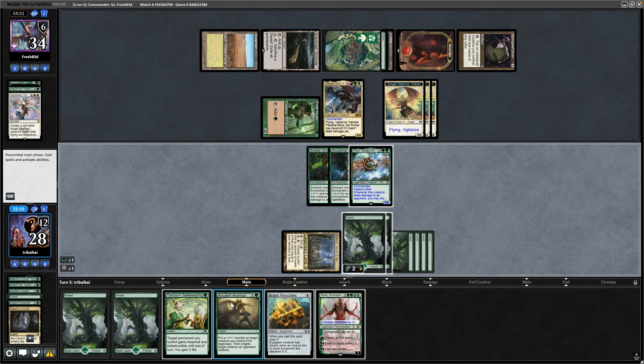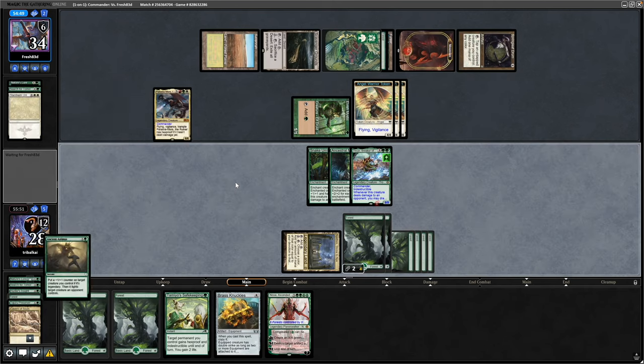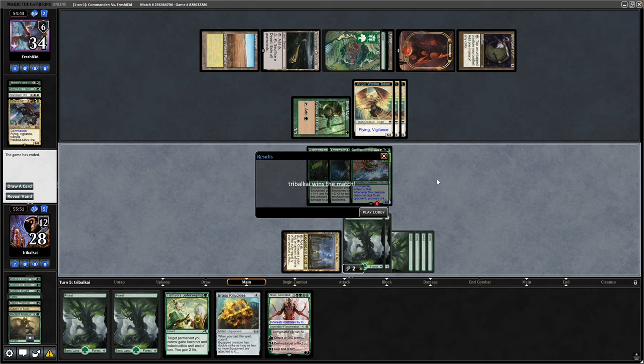Let's go for Ancient Animus — we can fight our opponent's commander here. A plus counter goes onto our commander because it is legendary, and we've now got a 9/9 with Indestructible. And our opponent decides to scoop there surprisingly — still got the Angels, but doesn't fancy their odds of being able to replay the commander.